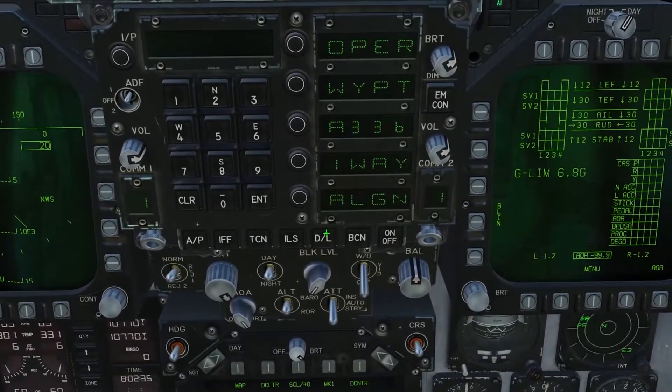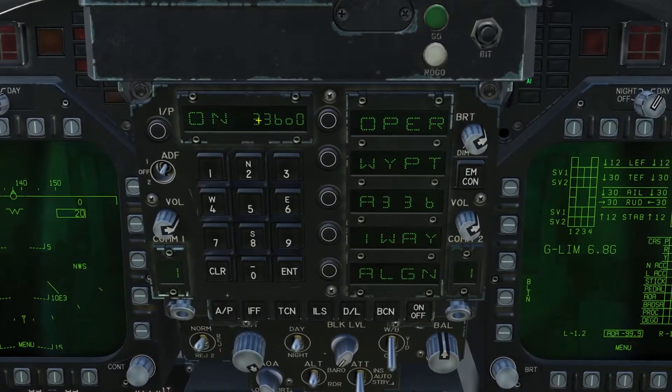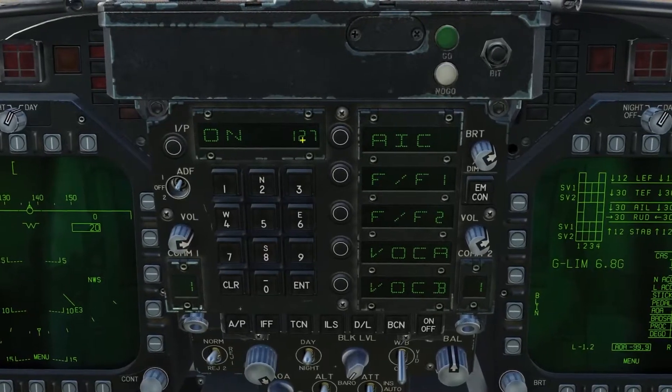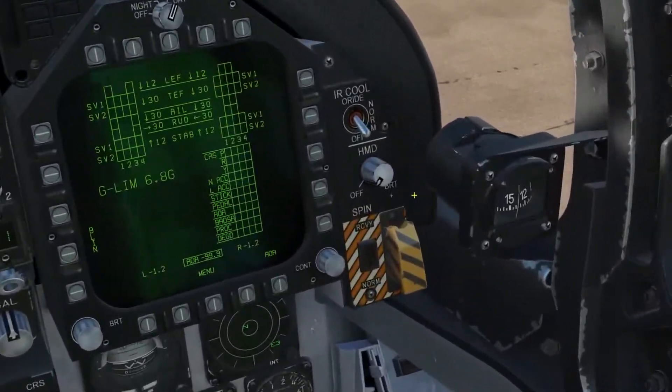You want to go to datalink, hit on, and you'll see on 336.0. Then hit datalink again, hit on, and it'll say on 127. Once that's on you can go over to the HMD knob.